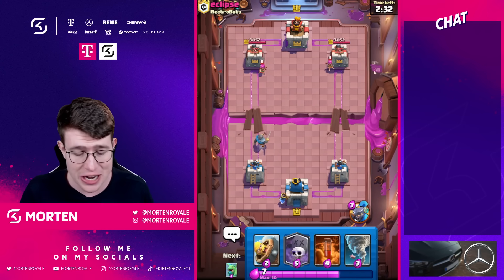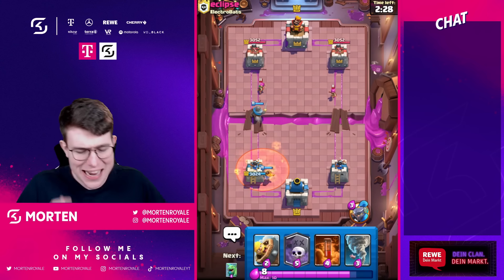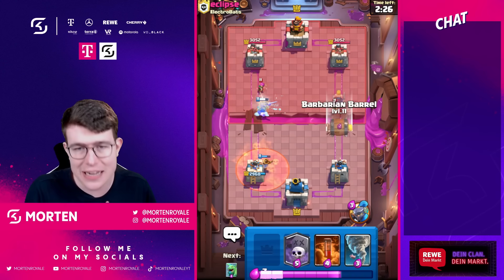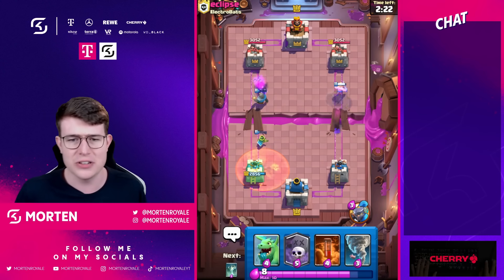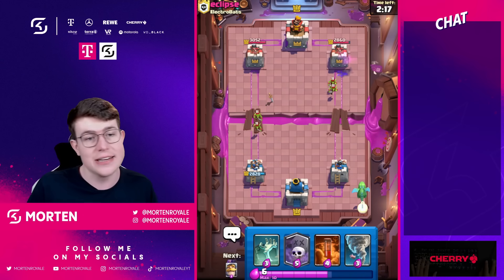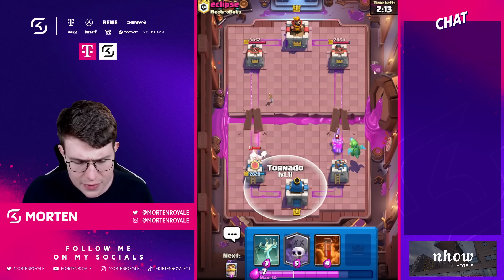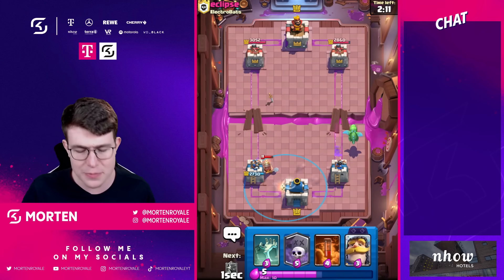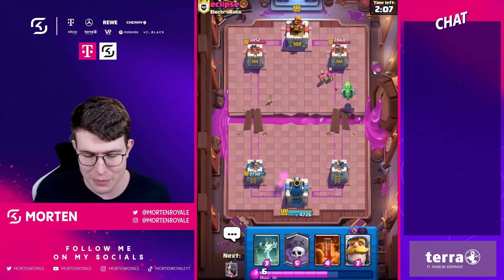These are like my fast stacks, so this is what we're going to do today. This Graveyard deck is just so solid because I feel like it's really good against Golem decks, and it's really good against any type of beatdown. Also against a lucky gem because you just have awesome defensive cards. Of course Evolution Archers are kind of struggling in a way, but just the defense with the Tombstone and Little Prince is just massive. I just absolutely love to play Graveyard.